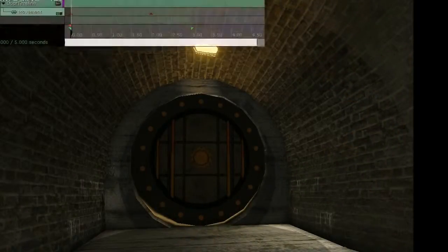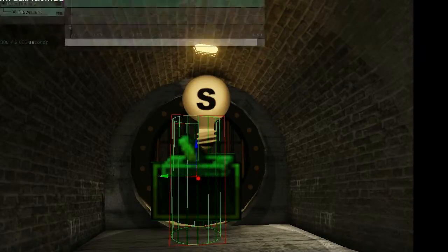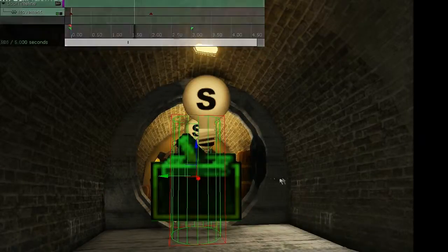Here's the scripting — I did the door. Apologies for the flickering window up there; that's the Matinee. For some reason, Fraps can't handle more than one window at once.